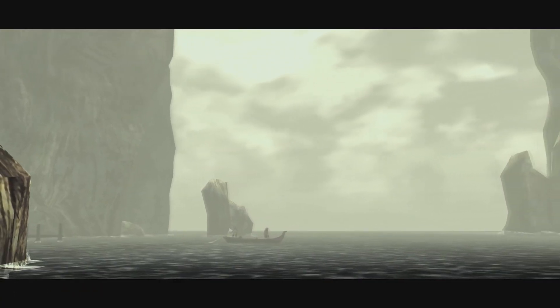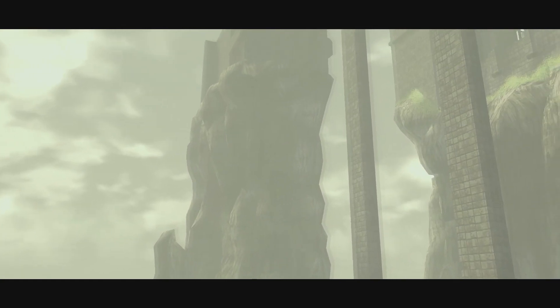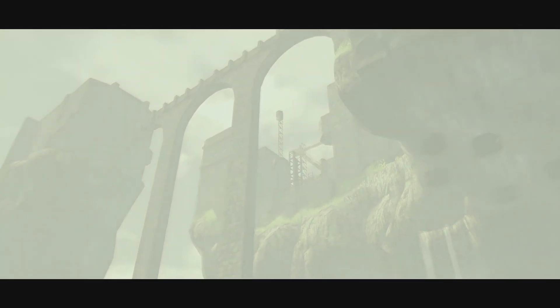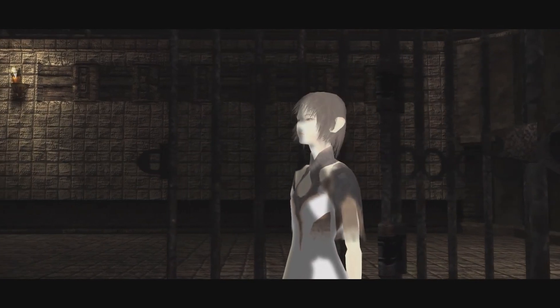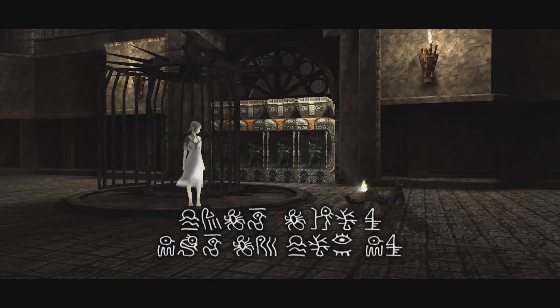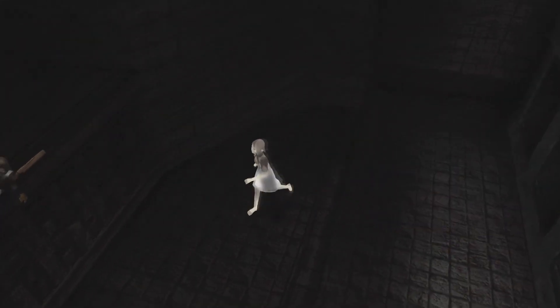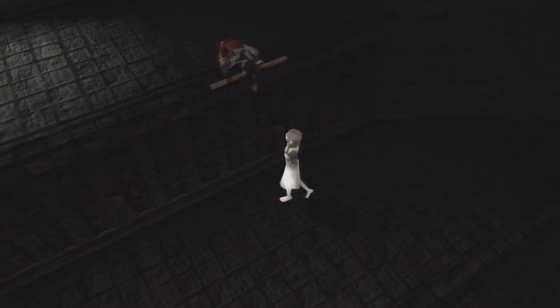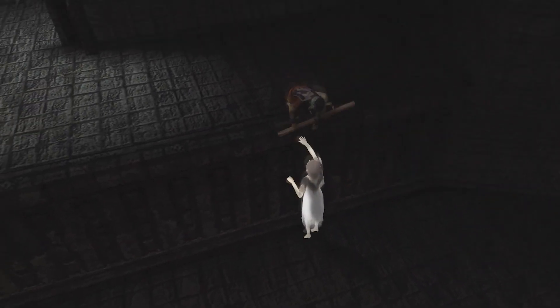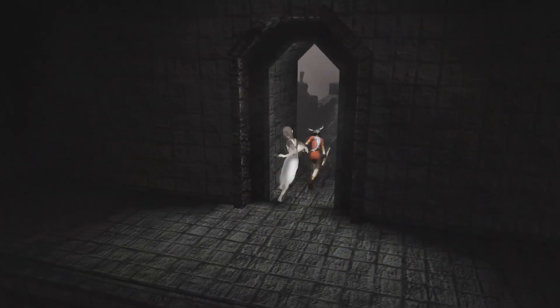Released to critical acclaim, ICO is the brainchild of auteur director Fumito Ueda. A minimalist masterpiece, this pared-down adventure game immerses you in the strange world of ICO, a young boy with horns who is considered a bad omen, and condemned to death, but who escapes with a captive girl who speaks another language. A simple story of an unlikely friendship, elegantly told with minimal voice acting, ICO set the template for Ueda's later games, the similarly acclaimed Shadow of the Colossus and The Last Guardian.